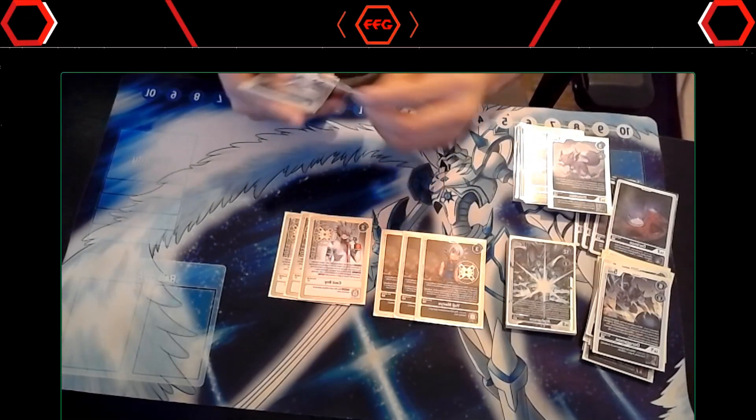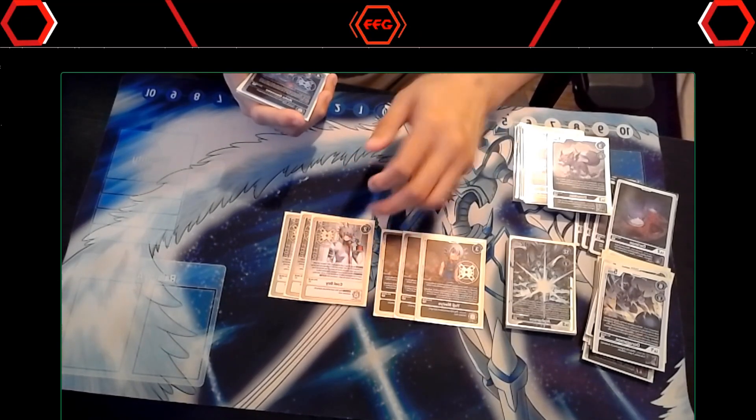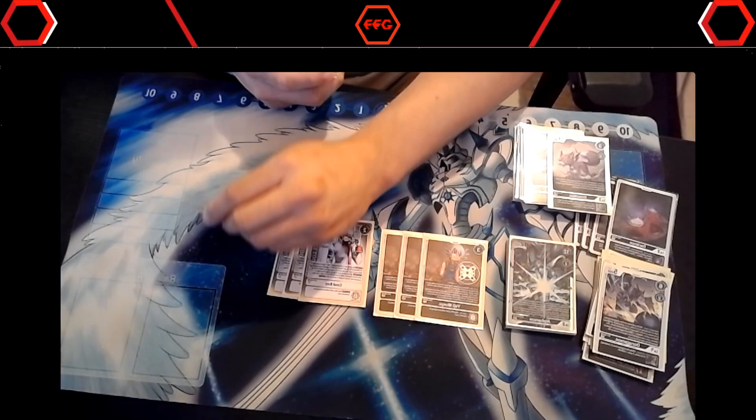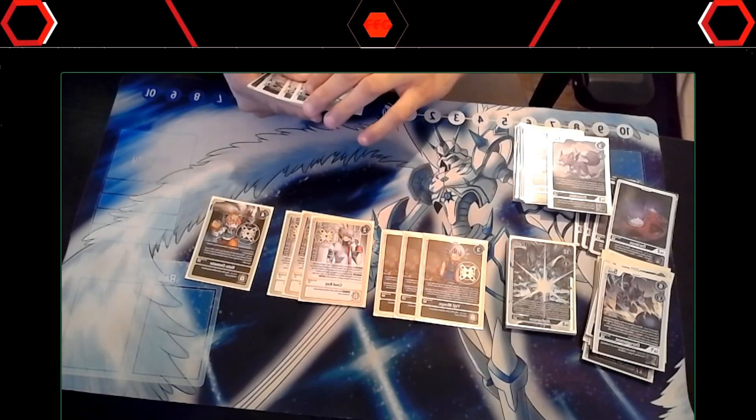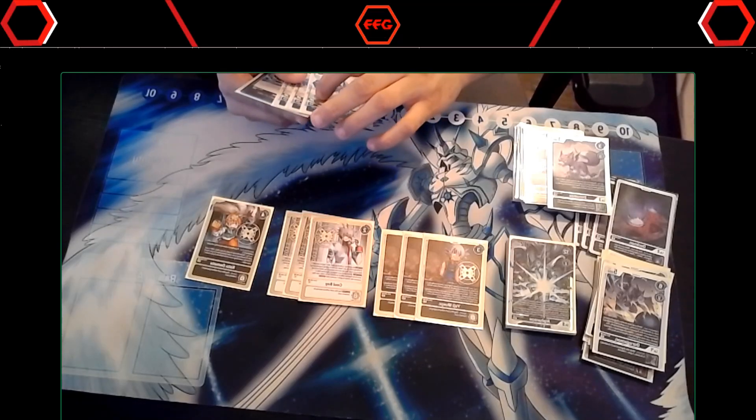Obviously, Cool Boy is probably the best Tamer hands down for this deck. These two cards together let you go from rookie to mega. Then one Coda, just so I don't get memory choked — I played him once and I think I lost that game, so I don't know what's going on with that card.